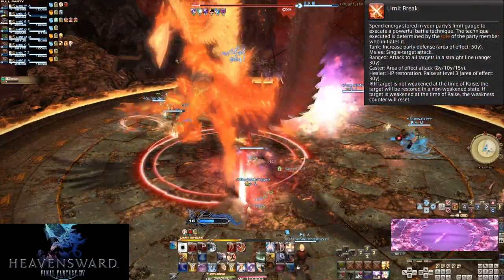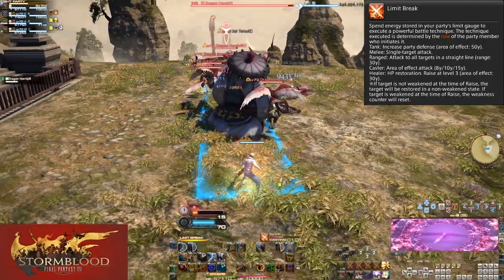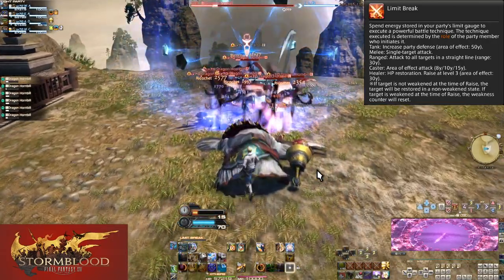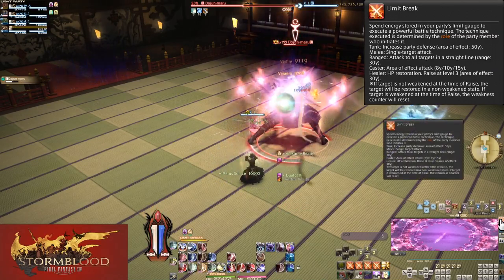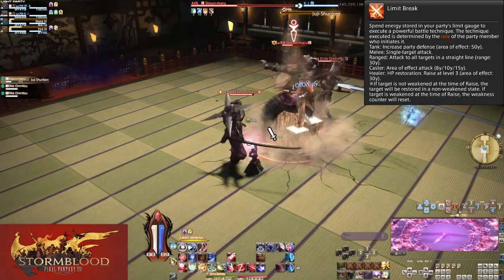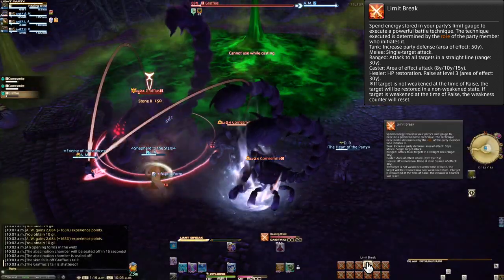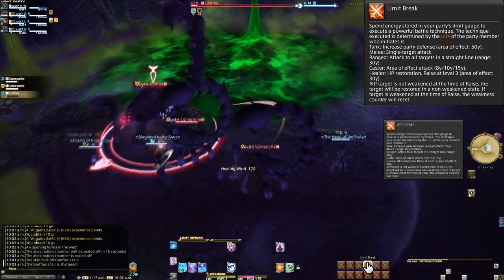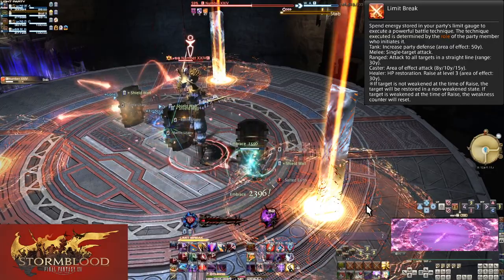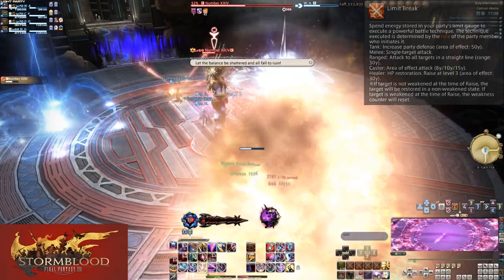Melees get to live out their Cloud fanboy dreams and strike a single enemy with a big hit. Ranged pull out a crossbow and shoot in a line in front of them, doing damage to everything within range. Mages summon a satellite laser that hits everything within range — you have to do an awkward manual placement of the AoE circle, but it's arguably easier to aim. Healers make sparkly lights appear that heal a percentage of the group's HP and has a raise attached to LB3. Tanks give the party defensive buffs that reduce most all incoming damage by a significant amount.